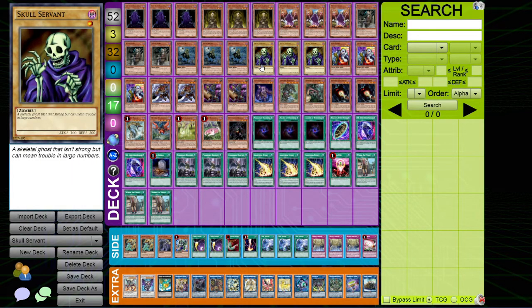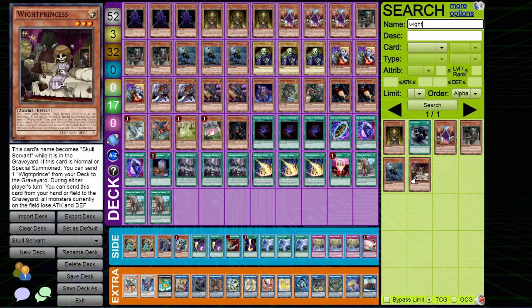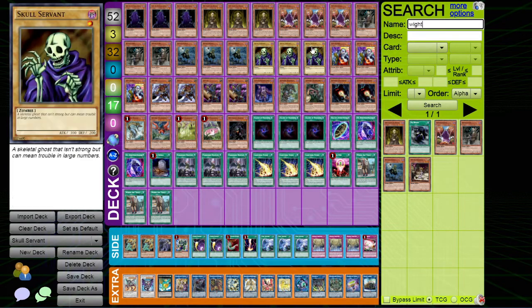We've got the vanilla Skull Servant in there just as a name to send off White Prince. The other card I've not included is White Princess - her effect sends a White Prince from deck to grave when normally or special summoned, and during either player's turn except from hand or field to grave, all monsters on the field change their attack and defense to their own level or rank times 300. I find it less relevant, and it's also a Light which doesn't synergize as well, so I've left her out.